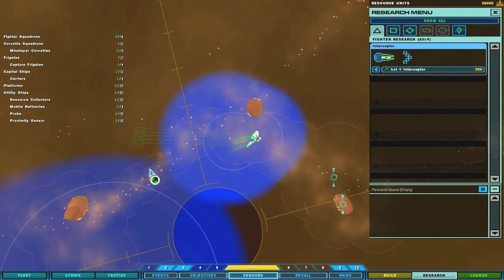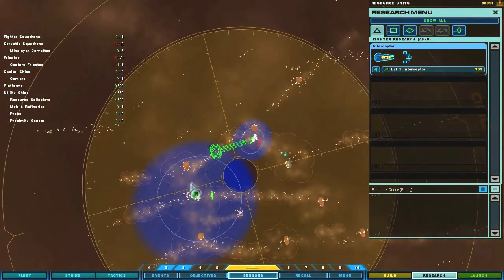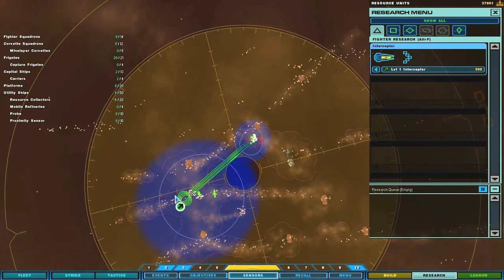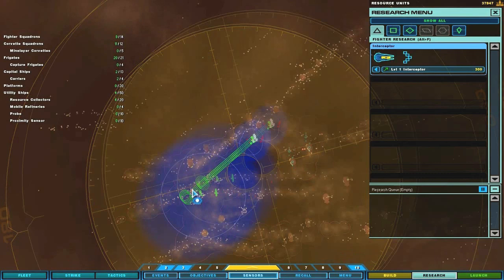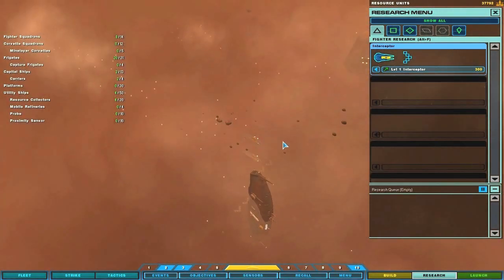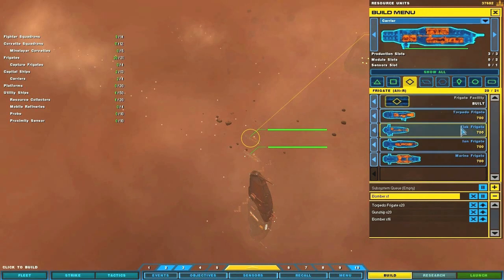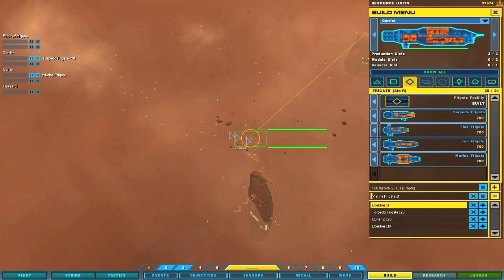Group two under attack. Stabilizers offline. Let me just bring the law back to base. Group two reporting. Group order confirmed. And my marine frigate died. Group order confirmed. So now we go bump up. Bomber squadron complete. No.